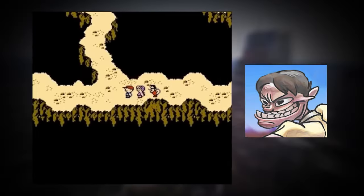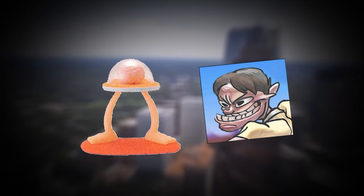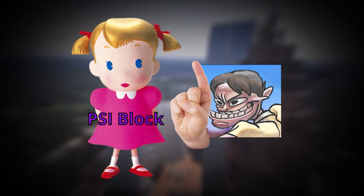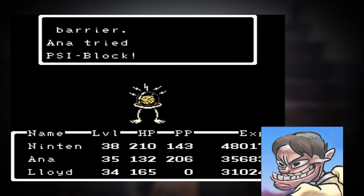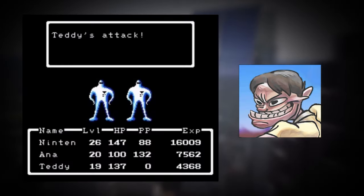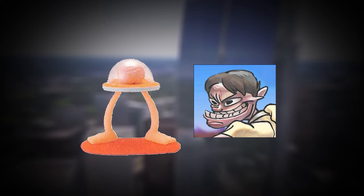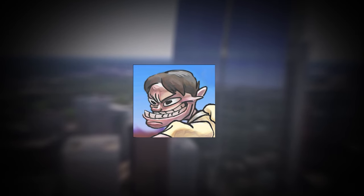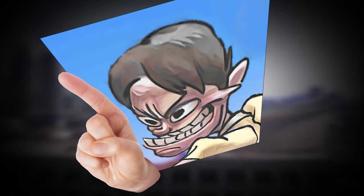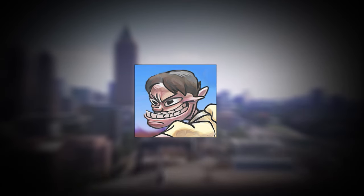Cerebrum PSI Block Trick: whenever you're running amok through the caves of Mount Itoi, be on the lookout for the Cerebrum. Whenever Ana reaches level 8, she'll learn a new PSI power known as PSI Block, which prevents an enemy from using any form of PSI power at all. This ability doesn't wear off either — once it's activated, it's irreversible. This ability is especially useful against the Cerebrum, who can't fight without using PSI. Just use PSI Block on him and from that point on he's basically rendered a joke of a living organism. You can also get Ana to use PSI Magnet on him and leech off of his PSI points — a little extra scratch may save your life down there in those unpredictable caves.